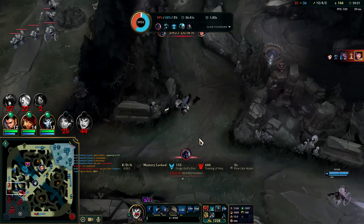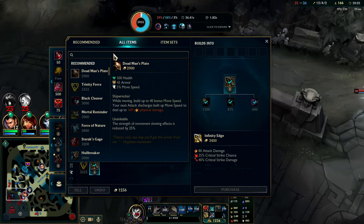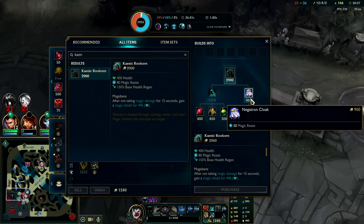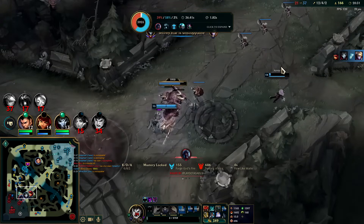We just got a big bounty off that. I should go Kaenic Rookern — Kaenic is a busted, strong item in the game. I've had success on it even with Tristana jungle, it's so strong.